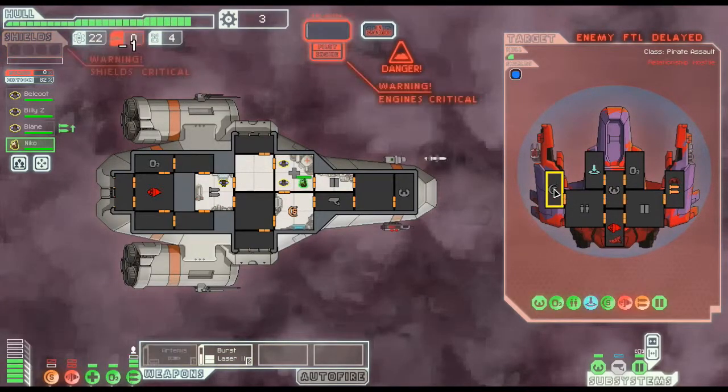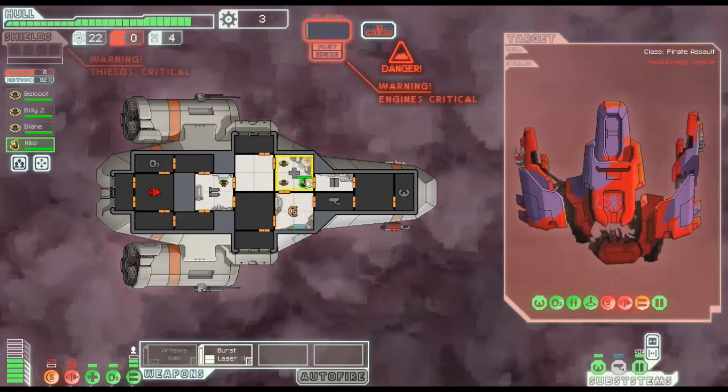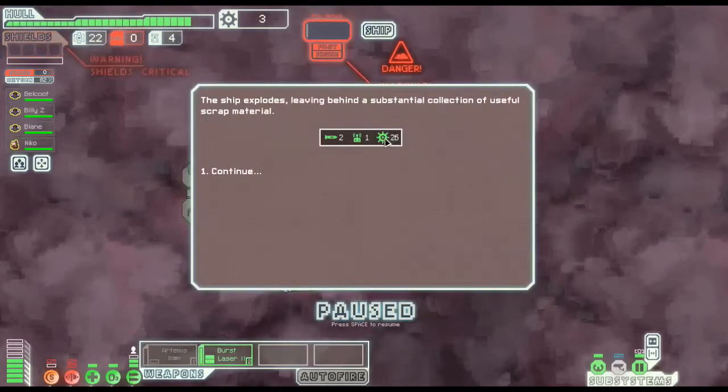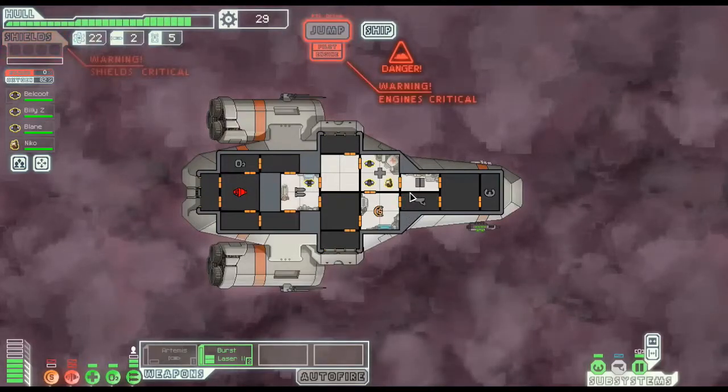Shields are back up, let's attack with everything. All taken care of. We got 26 scrap material, two more missiles - perfect since we ran out with that last shot - and one additional drone part.